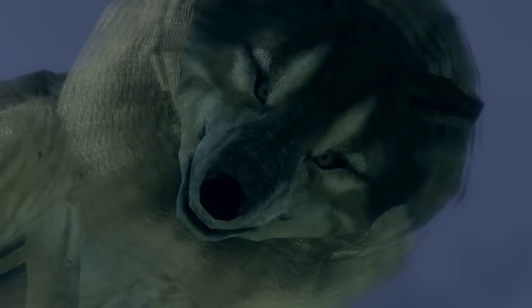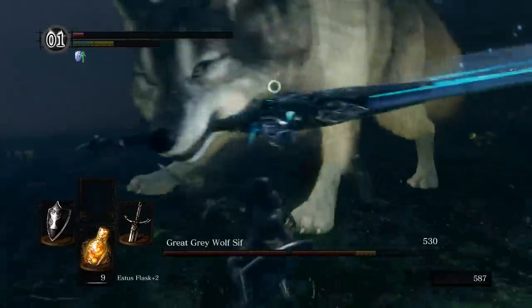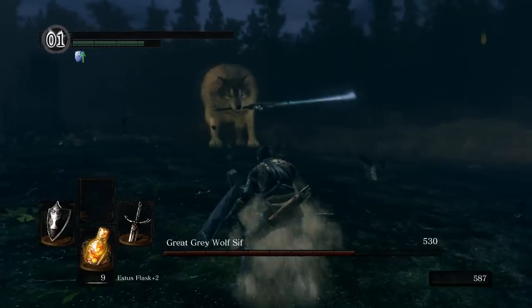I started by opening the sealed door in Darkroot Garden and facing off against Sif the Great Wolf. He killed me very quickly on my first two attempts. Basically, you've got to stay underneath him because he will punish you at range.